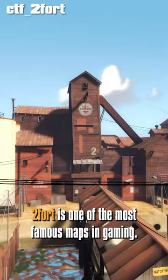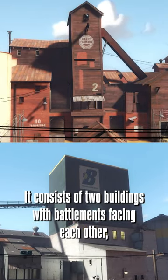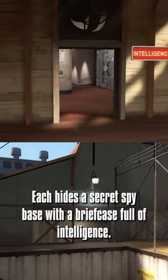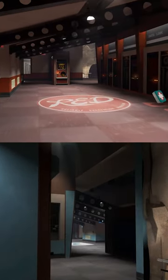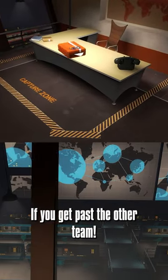2Fort is one of the most famous maps in gaming. It consists of two buildings with battlements facing each other, with a bridge and a pit of water between. Each hides a secret spy base with a briefcase full of intelligence. There are multiple ways to get inside the base to capture the intel if you get past the other team.